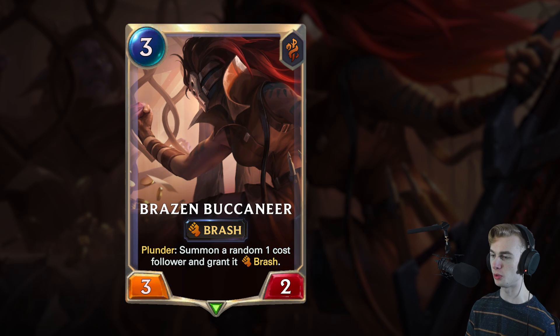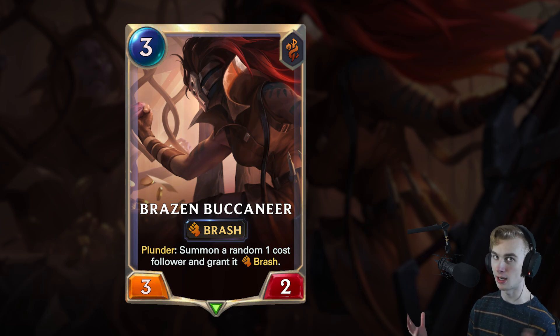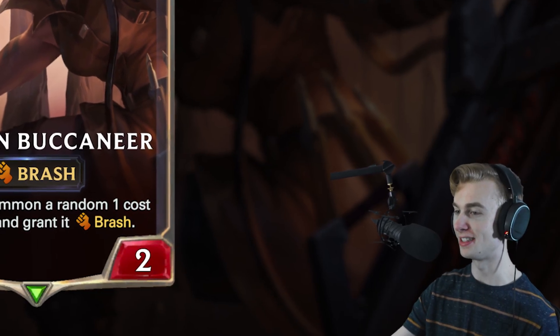If I had to guess what Brash does — I feel like it has something to do with free attacks, because it's got the fist icon. Brash sort of means you rush into battle without good reason, you just want to start fights. Maybe it's a free attack kind of keyword — maybe when you play me, I start a free attack, or when I'm summoned, I start a free attack. And then that would mean the 1-cost follower would also start a free attack, which would be kind of cool, but that would also be insanely overpowered, so hopefully that's not what it is.